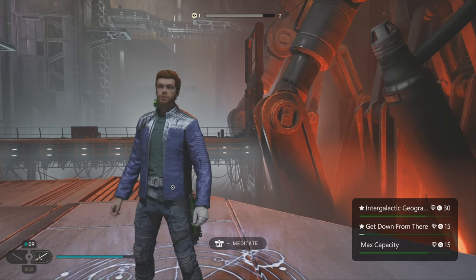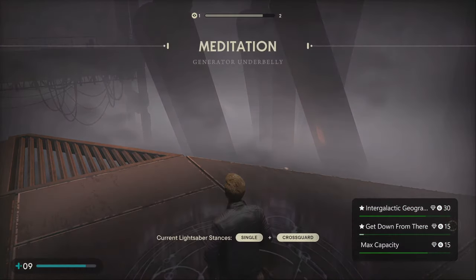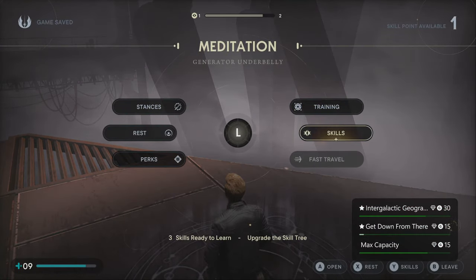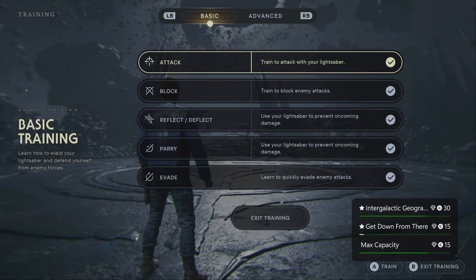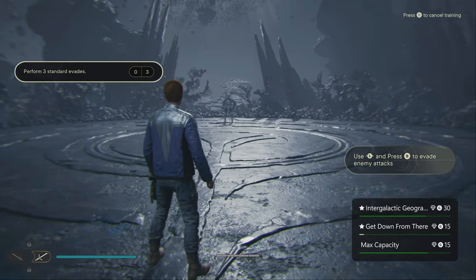It is called the training area. Let's not waste any more time — go in it now. The reason why we're picking the training area is very simple: you're not going to get killed, you're not going to take damage, it's a freebie. So we're going to pick evade to farm this forever, basically.